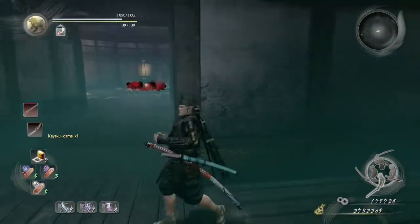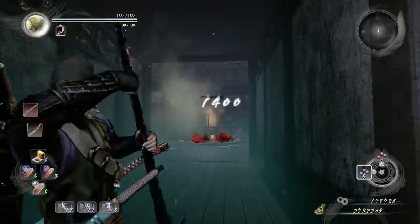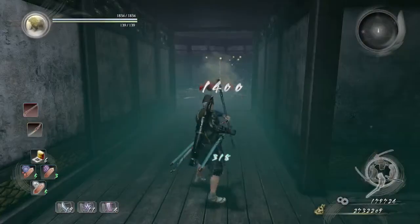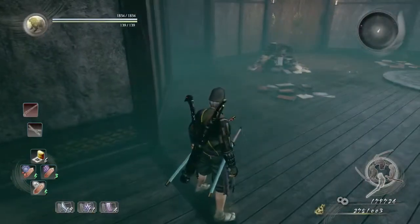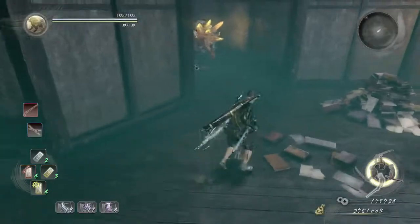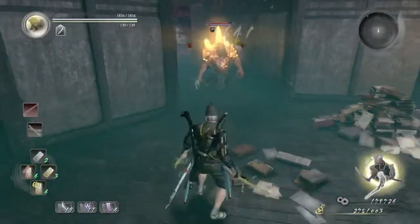We're just gonna use our matchlock to take out this container. And then there's another lightning crystal yokai. Just cover a dual sword with lightning, cross slash, and he is down.